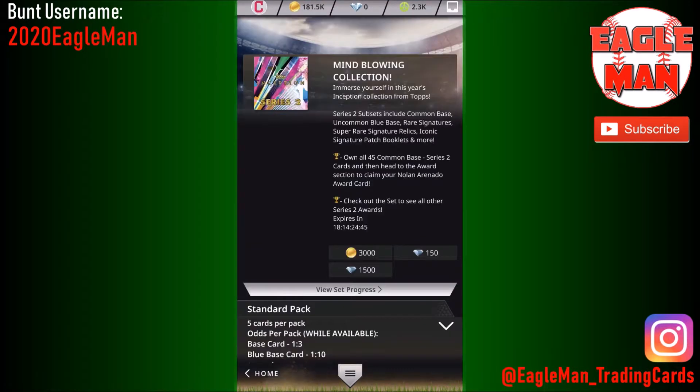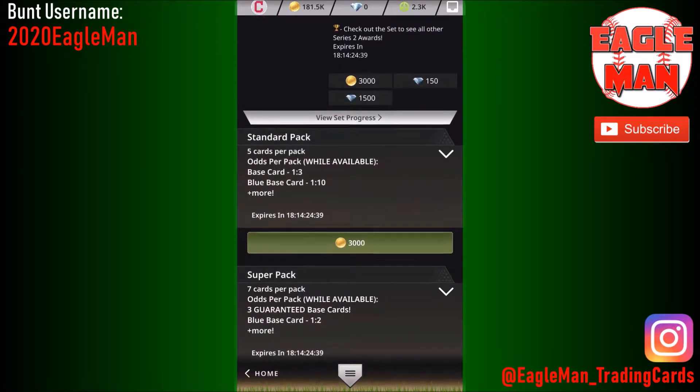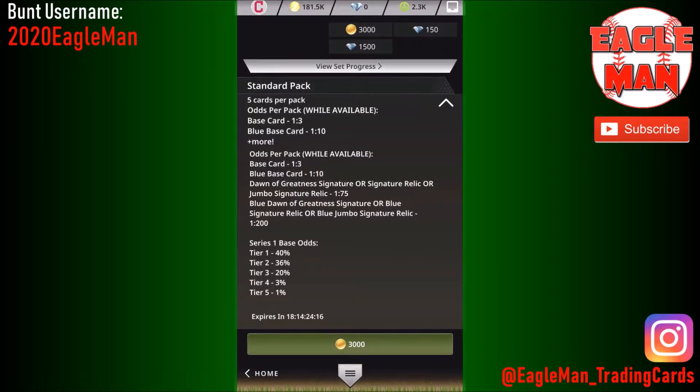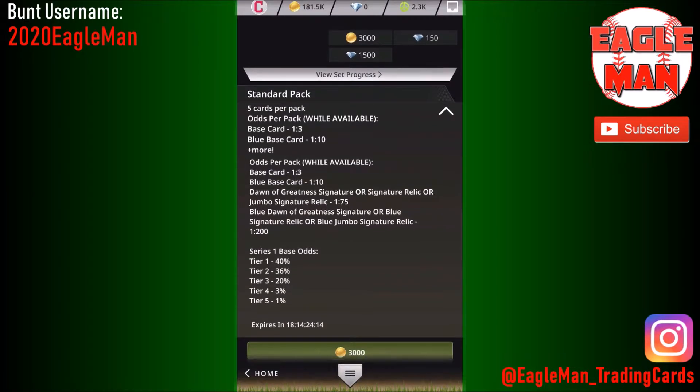Today we're just going to be blowing it on this Inception — we have 181,500 coins to spend on this set. Here are the odds: 1 in 3 for a base card, so you're not guaranteed a base card in every pack. 1 in 10 for a blue base card. 1 in 75 for a Signature Relic, Jumbo Signature Relic, or Dawn of Greatness Signature. 1 in 200 for a blue Dawn of Greatness Signature or blue Signature Relic — that's insane!